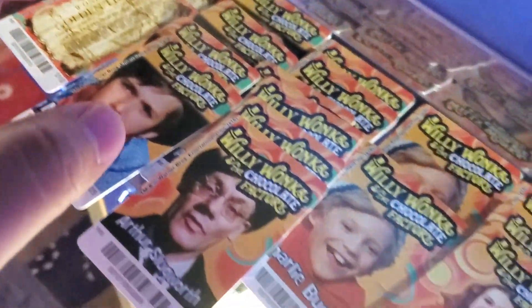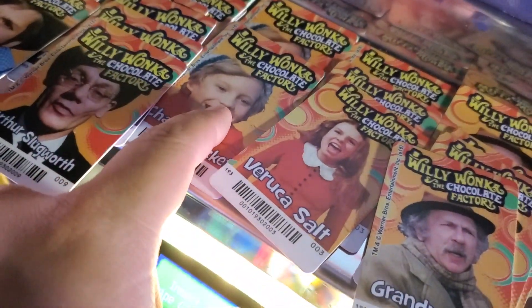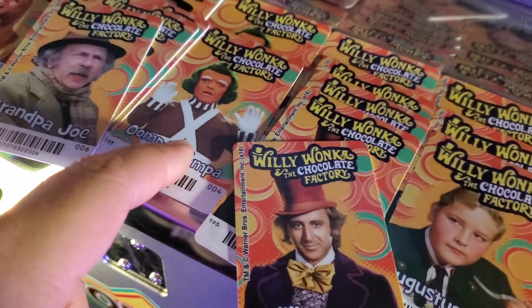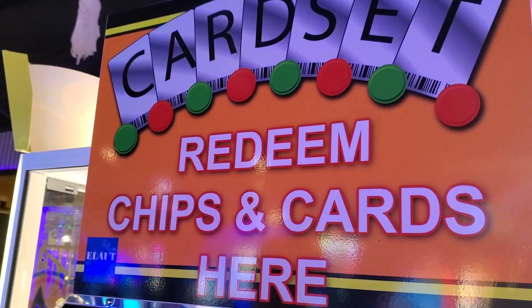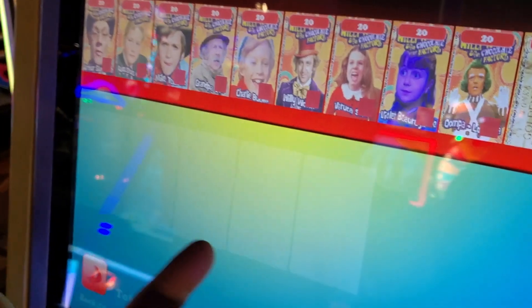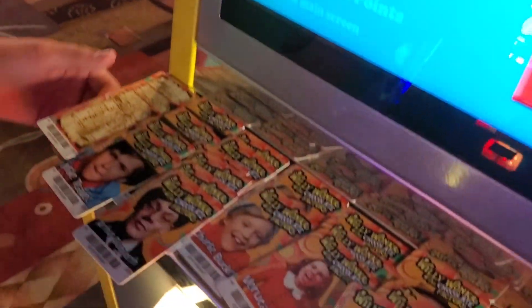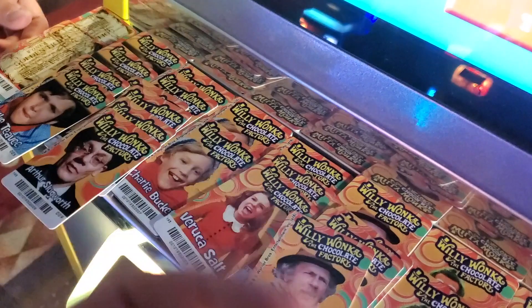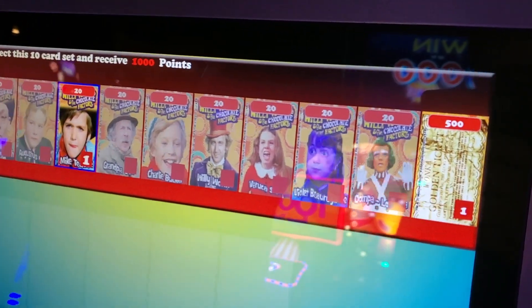We almost had enough for three complete sets, but we got two complete sets. All we need is another Charlie and another Oompa Loompa. So what we'll probably do now — they got this deal where you can actually turn in the card sets. There's no barcodes on the Wizard of Oz ones, but when you put this card in the machine it knows what barcode it is, so it knows how to pay out. Let's put the cards in for at least two sets and see if we can get them — I believe it's 2,000 tickets. Just put them in there — and boom, it starts counting them. Wow, that's quick.